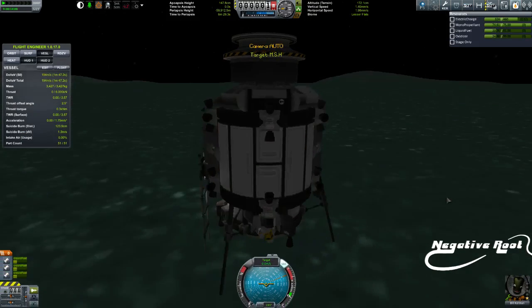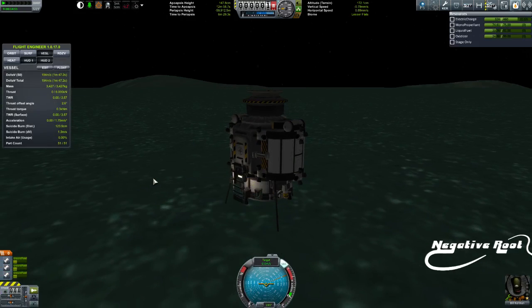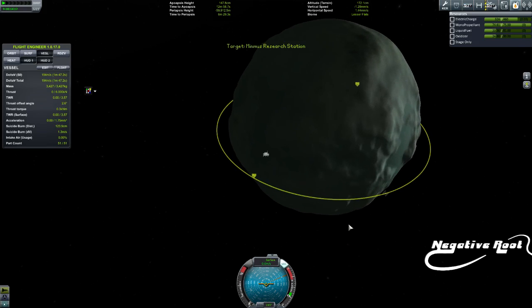So, on board. I'm going to retract that ladder. We're there — we want to come here, so we're going to set that as our target. Now remember, we're going to need to do a gravity turn.